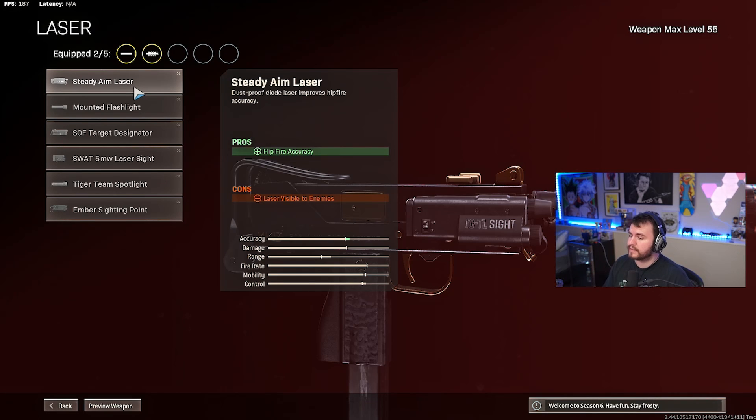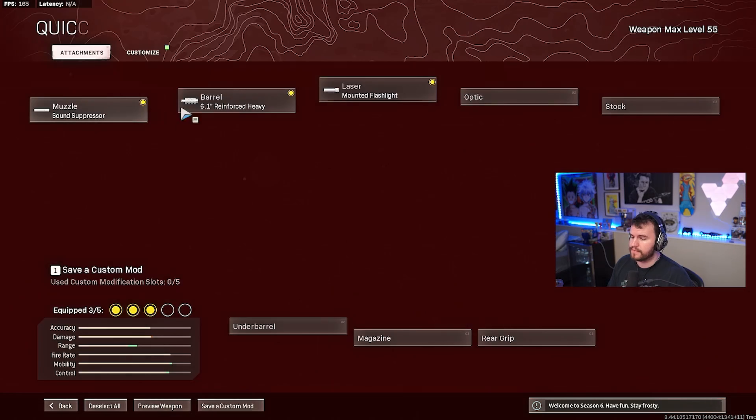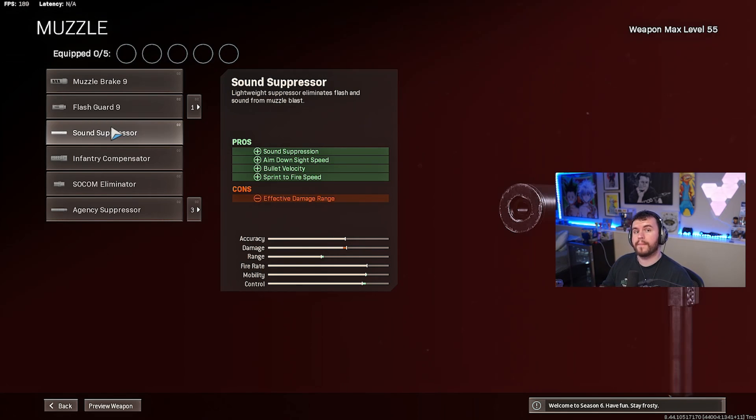For your laser, you can start with the Steady Aim Laser if you want a little bit of hipfire, or if you prefer more mobility you can go with the Mounted Flashlight instead. Moving on to the stock, we're going with the Wire Stock — I always love the early sprint-to-fire speed on SMGs since you're sprinting around most of the time. We'll round out the low-level build with the 43 Round Drum magazine.